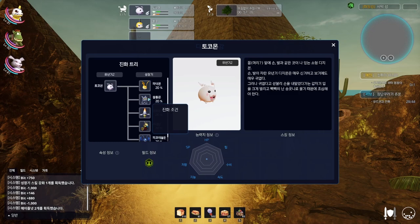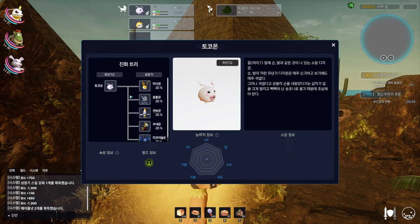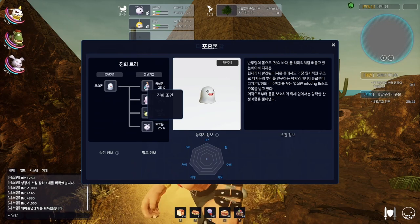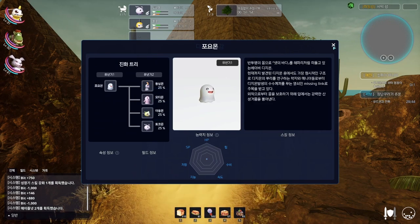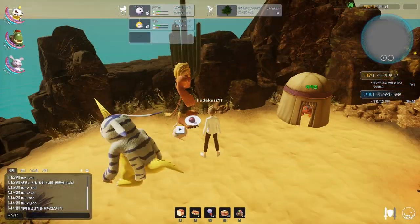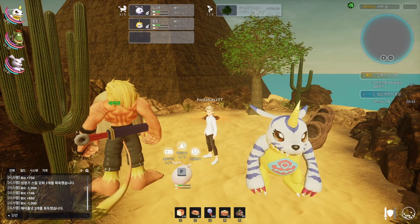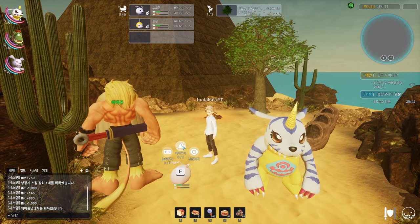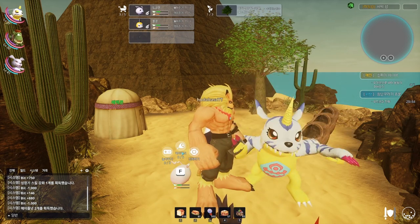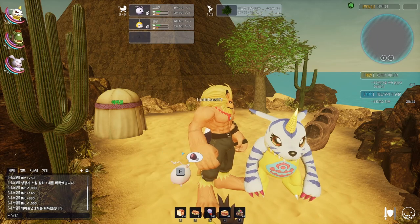Blue eggs will most of the time give you an in-training Digimon directly. Sometimes you can get an egg which instantly turns into something — I'm really trying to get Candlemon right now but haven't gotten lucky. It is random what it turns into. The problem with fruits is they are a gamble: for example, I know I want Candlemon, so I'd give it Peaches and hope it turns into Candlemon so I get the bonus stats upon hatching.